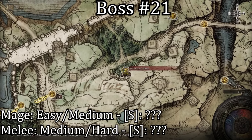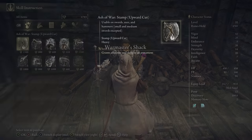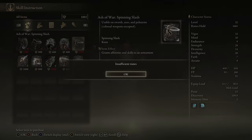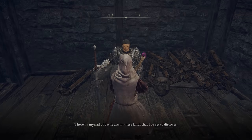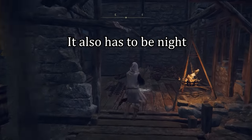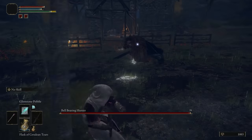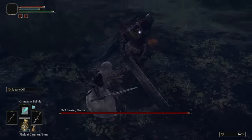The 21st boss can be found at the Warmaster's Shack east of the Stormhill Shack. To summon this boss, I believe you have to exhaust all of the NPC's dialogue and buy an Ash of War. After that, reset the area by resting at a Site of Grace and go back to where he was standing and the boss should appear. This boss should have been way lower on the list, but I completely forgot it existed.